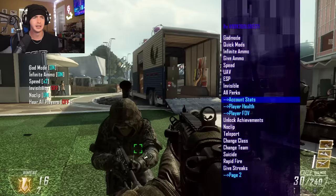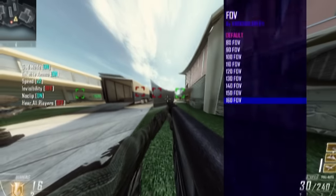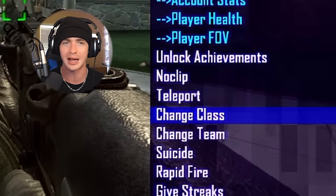The speed mod lets you run super fast. You can mess with your account stats as well as change player health. This is 160 FOV Call of Duty — I can literally see the entire map. Other than that, you can unlock all achievements, noclip, teleport, change class, and change team.